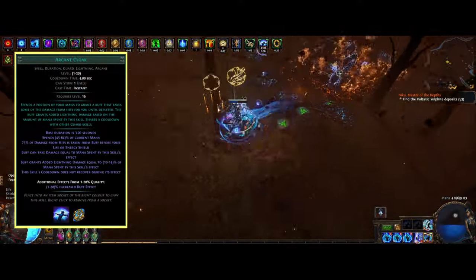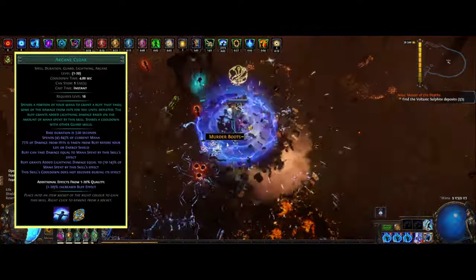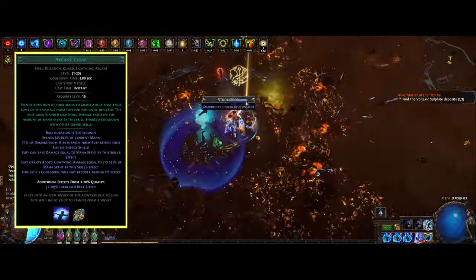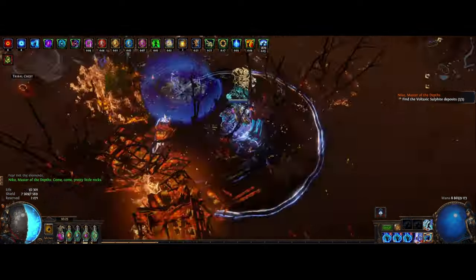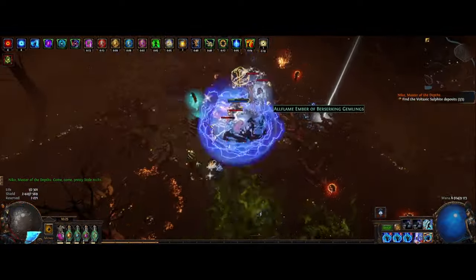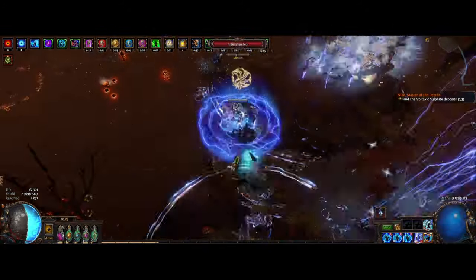Arcane Cloak is huge for this build. Once active, we spend a portion of our mana to grant us a buff that will absorb some damage from hits and also provide even more flat lightning damage. With this we want to link it with Automation support, Increased Duration, and also Arcane Surge. Arcane Surge is really nice to have here as it will proc each time we use Arcane Cloak, providing both cast speed and extra mana regen.